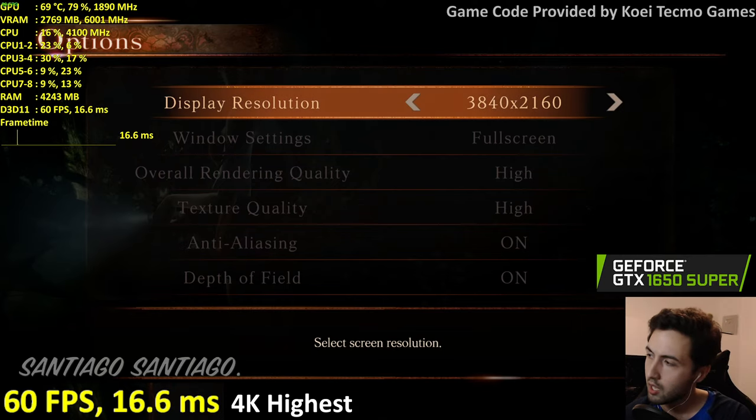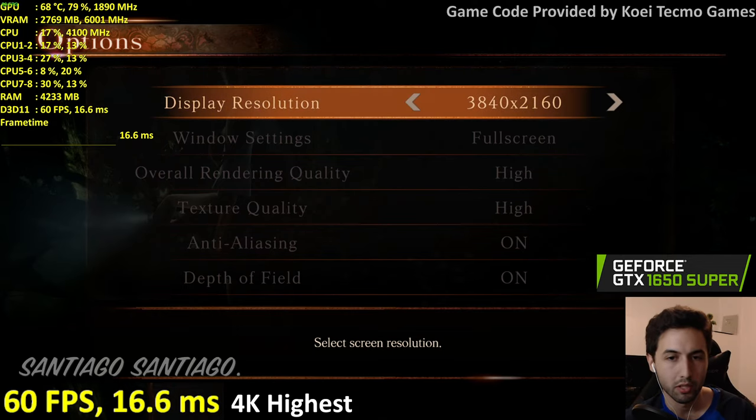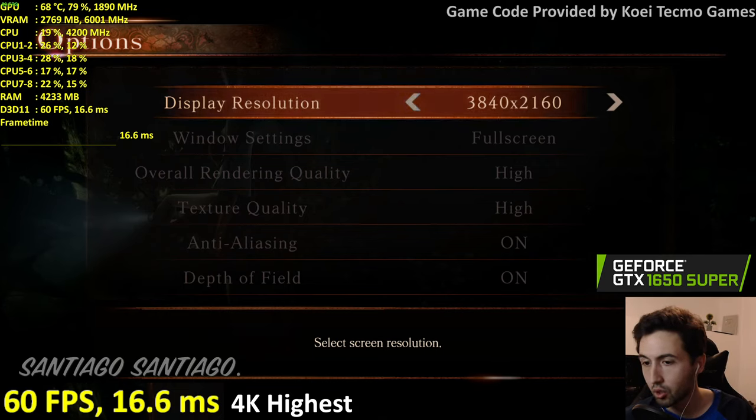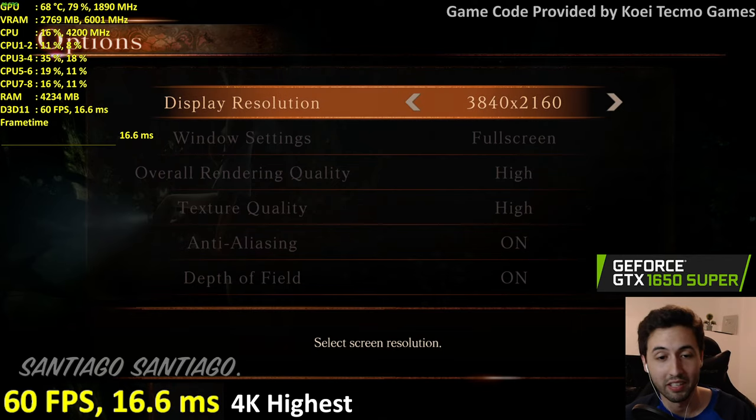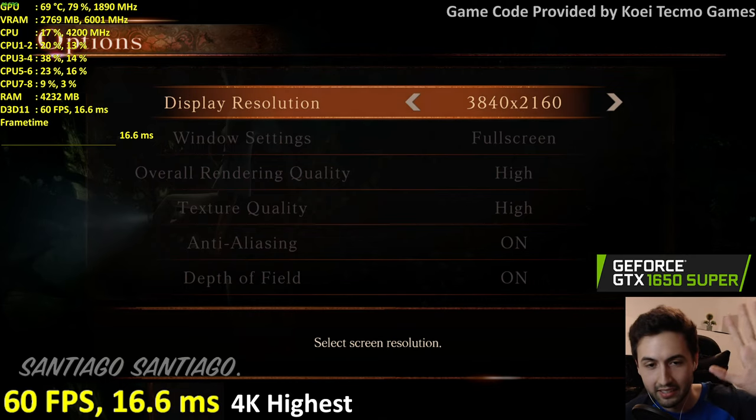Performance-wise, you need to stay at 60 frames — forced VSync is on. If you unlock the frame rate you get super fast motion; below 60 you get slow motion. Try to stay at 60 as much as possible since game speed is tied to frame rate. Thanks to Koei Tecmo Games for the review code — see you in about 50 minutes with more budget GPU testing. Bye bye, love you all!